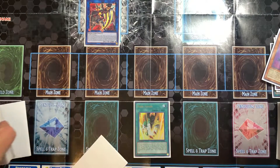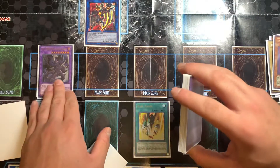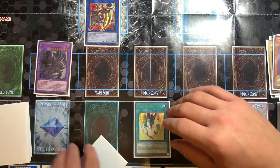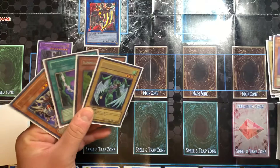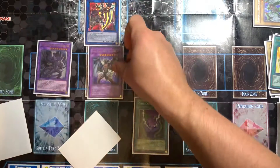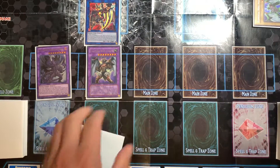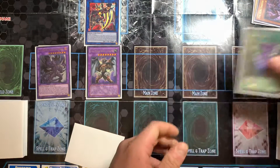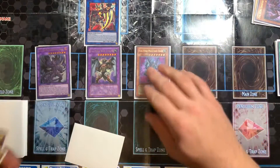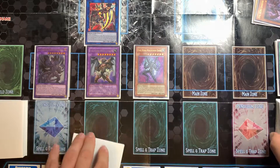What I'm going to do next is bring out Malicious Bane. You want to make sure that you summon him to a spot that is being pointed to — super important. Next, activate Dark Calling, banish these two, and get out Wild Cyclone. After that, activate Sinister Necrom's effect from the Graveyard and special summon your second Malicious Bane from deck. Then use Malie's effect.